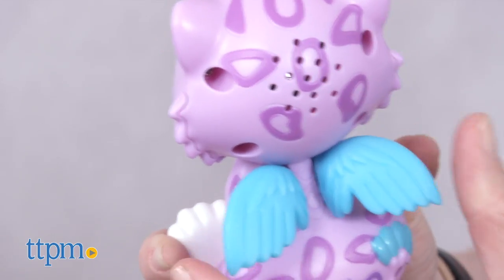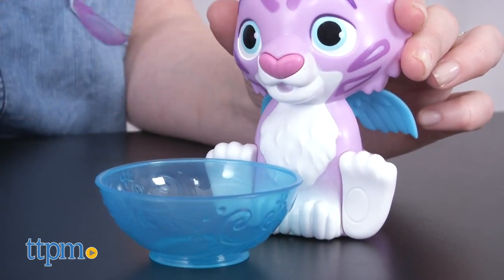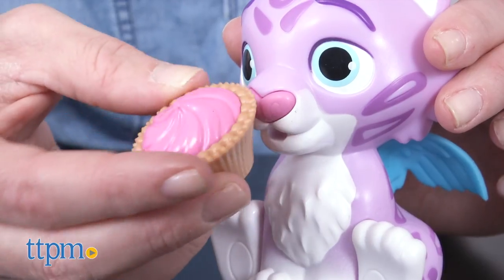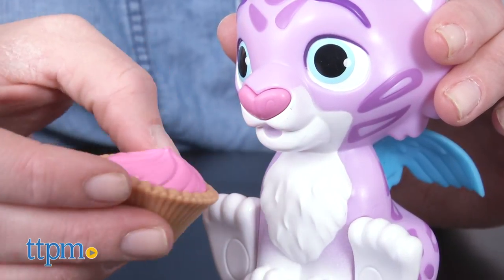This will be a cute role play toy for kids ages 3 and up who are fans of Elena of Avalor, especially the baby Jaquelines from the show. Kids will like recreating the hatching surprise over and over again and then engaging in imaginative, nurturing play with their baby Mingo.